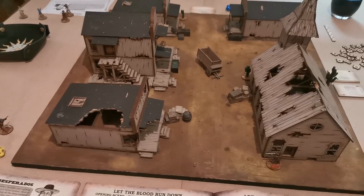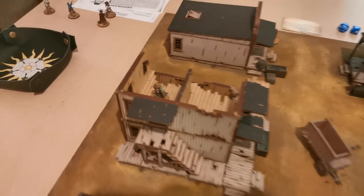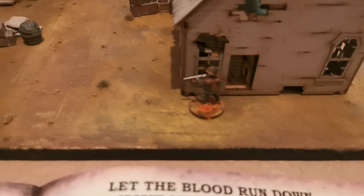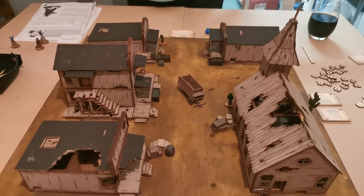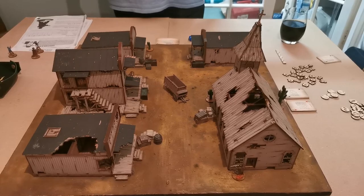Ian won the roll-off so he opted to be the good guys, meaning Ian is playing the desperados. Ian can deploy anywhere, and his desperado is armed with a repeater. I have deployed down here and I am also armed with a repeater. My guy has just got to take out the one in the building. The good guy counts as being surprised for the first turn so he is going to go last — Ian will still draw a card for him but no matter what he draws he'll be going last.